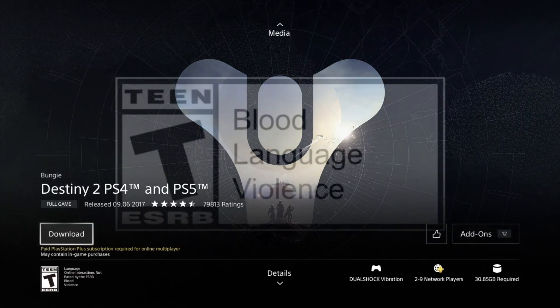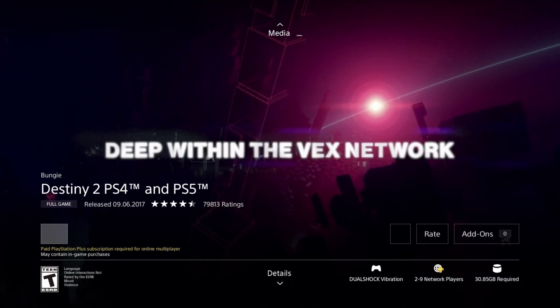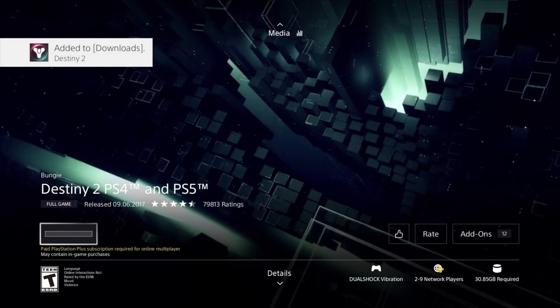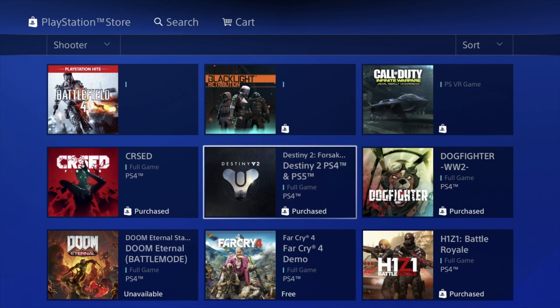For example, right here is Destiny 2 — we need to download this one. It is completely free, you do not have to pay for it at all. You shouldn't see a price, it should just say Download. However, remember that some games require a PS Plus membership to play online multiplayer, and this one does tell you that.